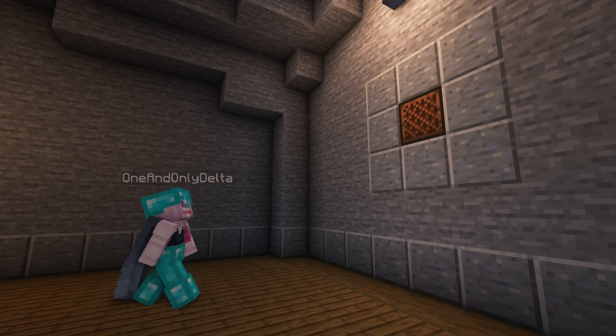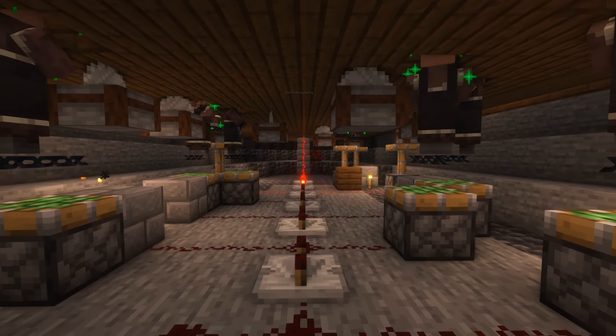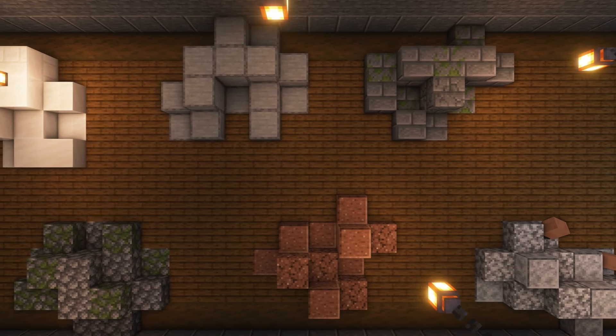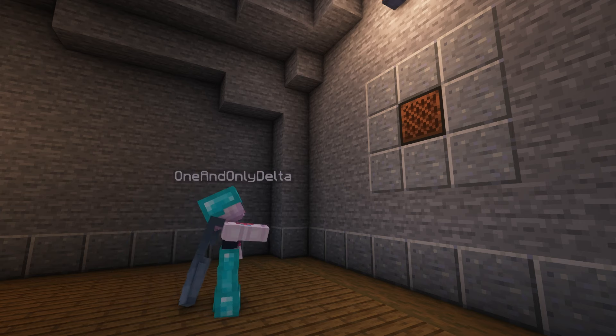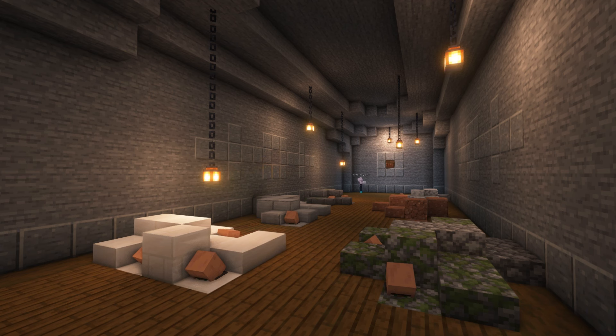Here's how it looks in use. I pushed the note block near the entrance which powers the redstone line. Slowly, each of the pistons will get activated, causing the villager heads to pop up through the floor. When I'm done trading, I just hit the note block again, depowering the redstone line and retracting the pistons. It is a very silly and unnecessarily complicated way to build a trading hall, but I wouldn't have it any other way.